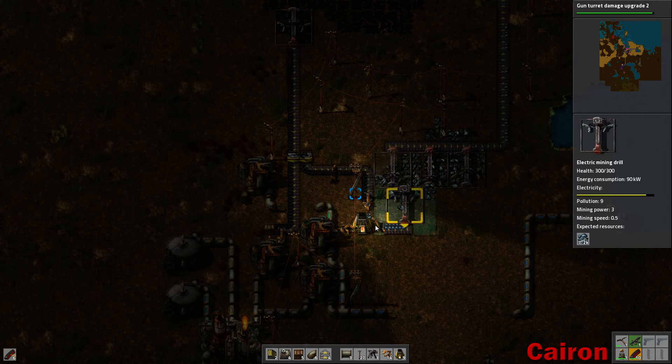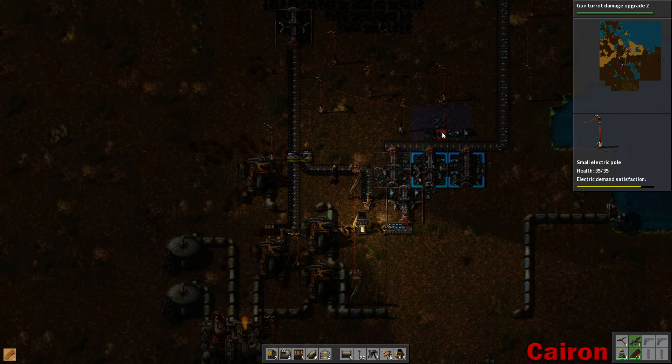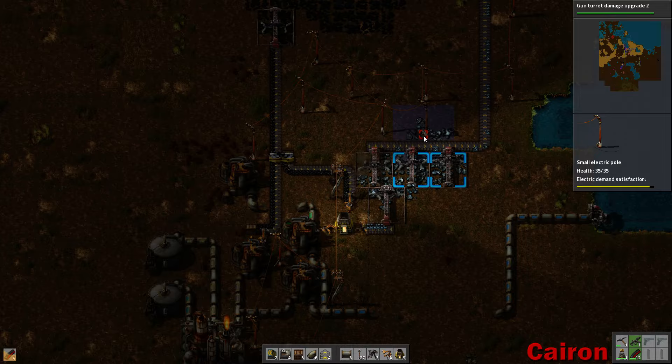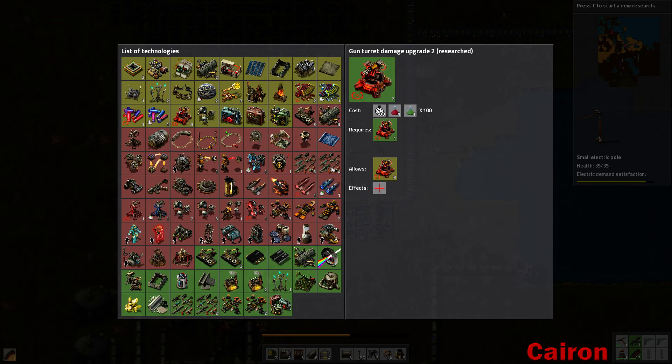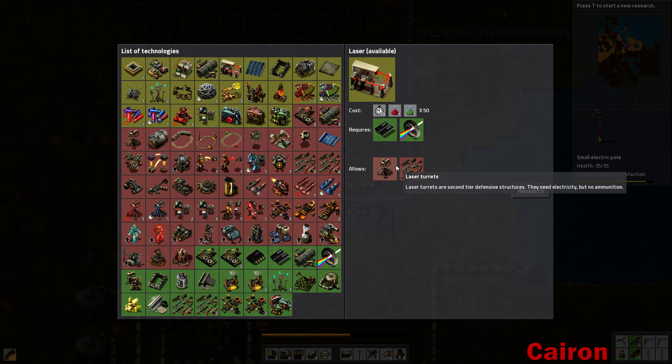Let's see what we have going on down here. We have all our sulfuric acid done. We need copper plates and we need iron plates. What I think I'm going to do is the same thing that we did over here.